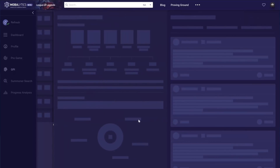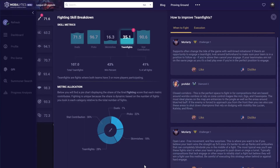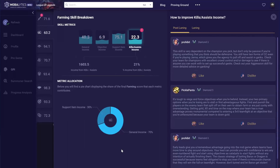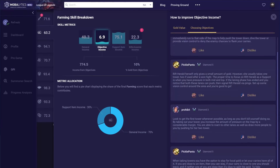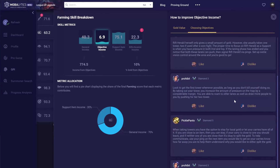Most importantly, we've added a section which will allow you to understand what goes into every skill and what percentages make that up. Also, you'll notice that we made our advice a lot cleaner. You'll be able to navigate by topic and understand the who, the what, and the why for every piece of advice. So if one interests you, you can dig deeper and figure out where to get more of that.